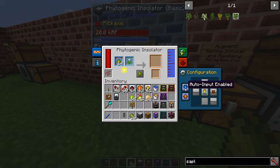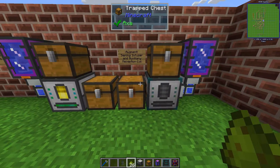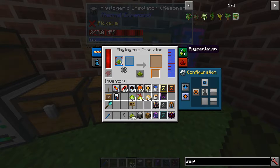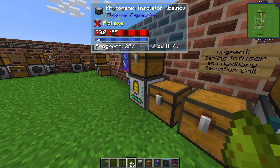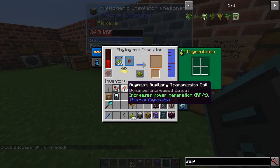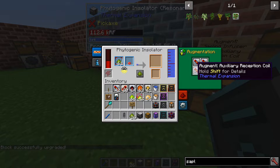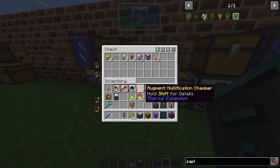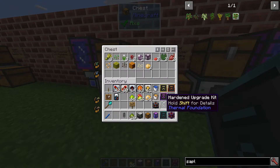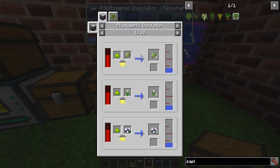Let's throw some phytogrow in and start — very simple. Now we can move on to the augments. Some you've seen before, like the reception coils. If you upgrade with those you get much faster speed but more power consumption. The output stays the same, only the speed changes across the tiers.